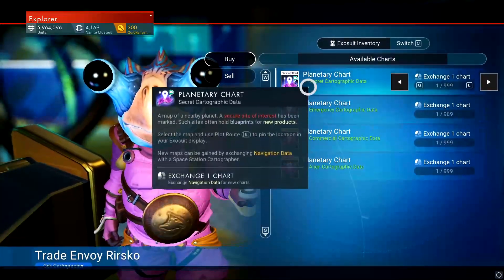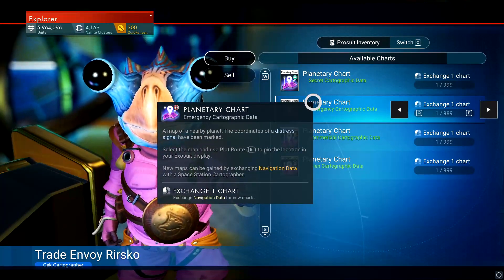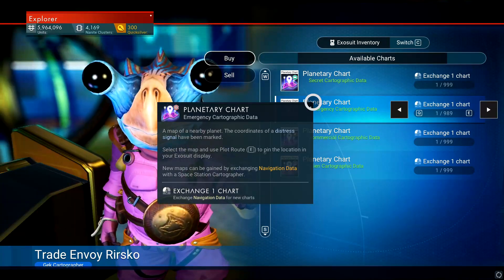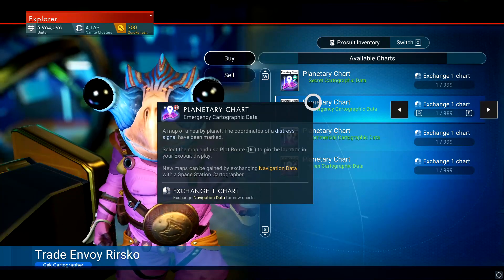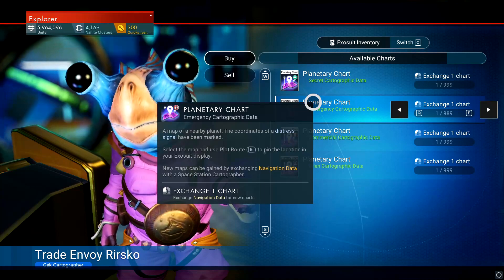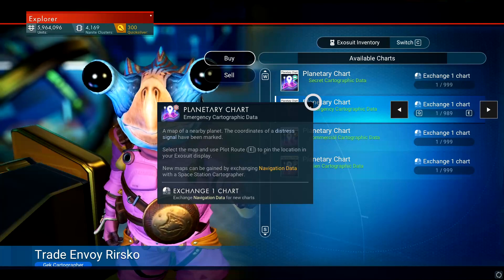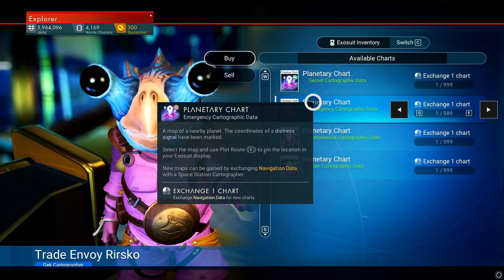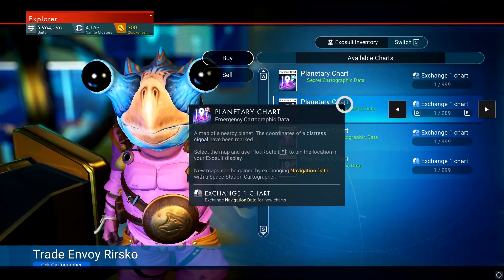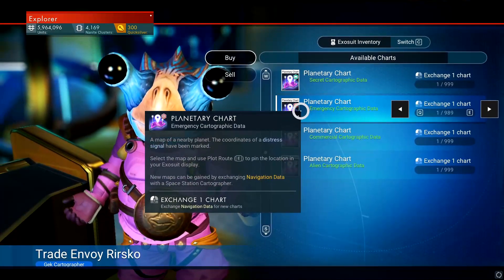Once you're on the exchange map, you'll get four different possible outcomes. One is a point of interest, one is a distress signal — the coordinates of a distress signal have been marked — and the others are an abandoned building, a broken one, a crashed one, and an observatory. So it has four different things inside it.